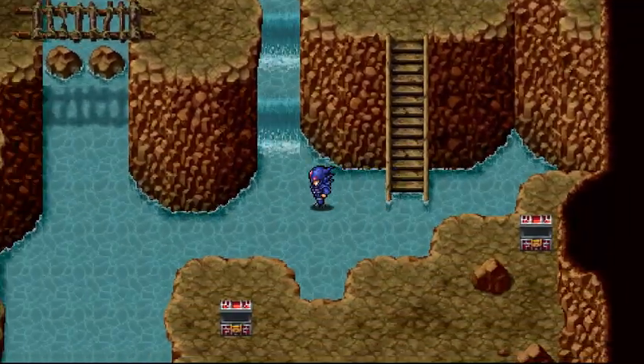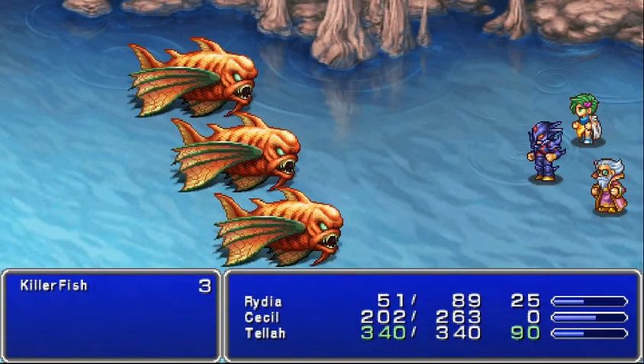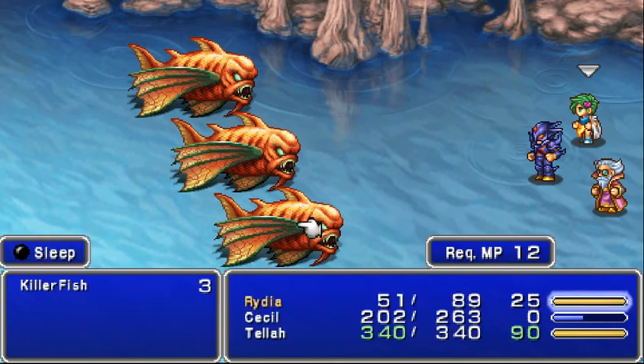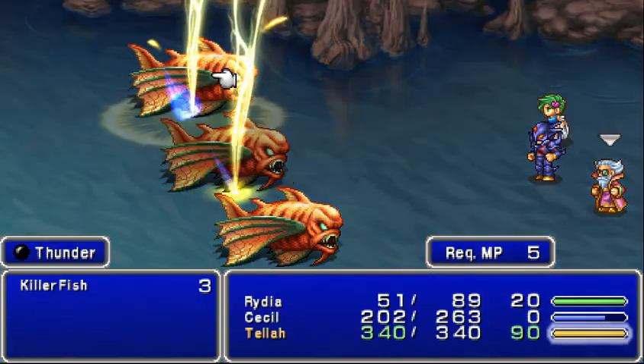Now there are a couple secrets in here — you don't have to get these, just some different gear. Tella's pretty cool. He's a black mage and a white mage. He has more intelligence than Ryda, so he will be able to do more damage.